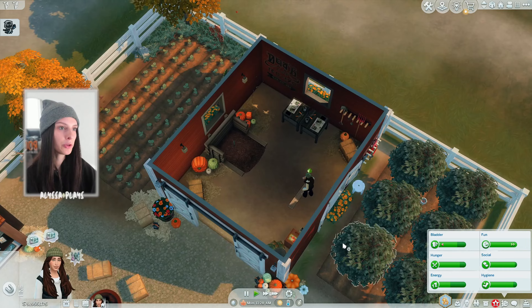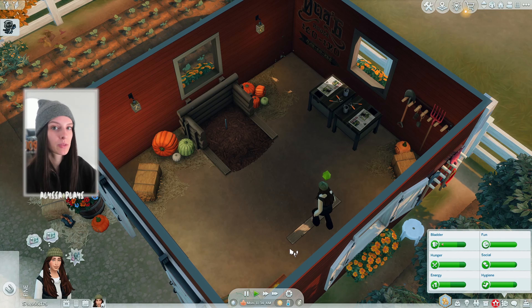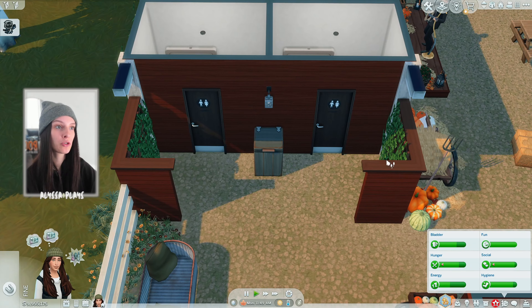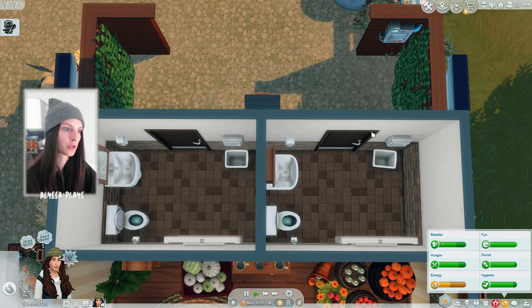It looks realistic to me. Moving into the barn we have a horseshoe pit, two pumpkin carving stations, and more hay bales for sims to sit on — another little hangout space if sims don't want to be outside. Next we have two public restrooms, both exactly the same: toilet, sink, a changing table if you wanted to bring your infant or toddler sim, and both are finished off with some little decor.